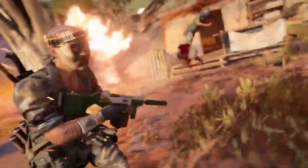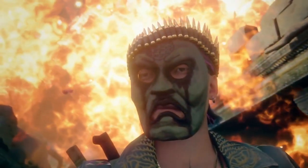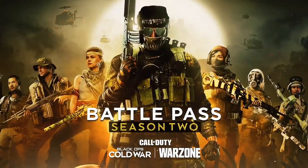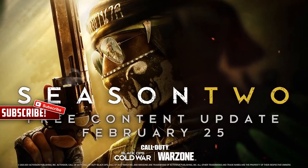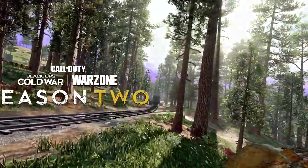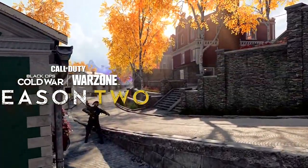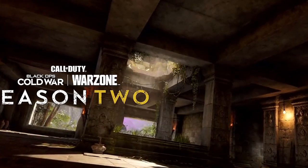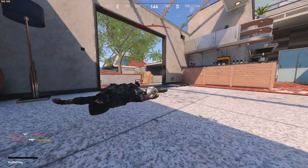Week one Season 2 store highlights include Dead Ops Arcade, Soul Reaper, and new melee tools. There's going to be a Dead Ops Arcade reactive bundle and a River Slasher bundle, which will offer the first machete blueprint known as the Backwater Blade. Also available in the first week is the Soul Reaper bundle, which includes two devilish legendary weapon blueprints and the terrifying Warpath skin for Sims.